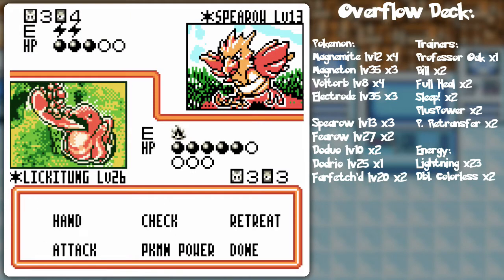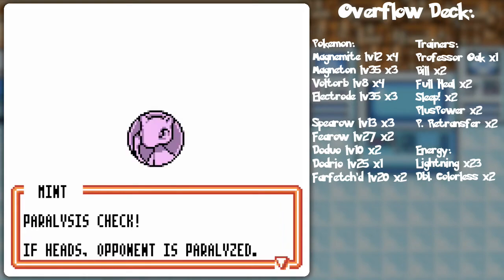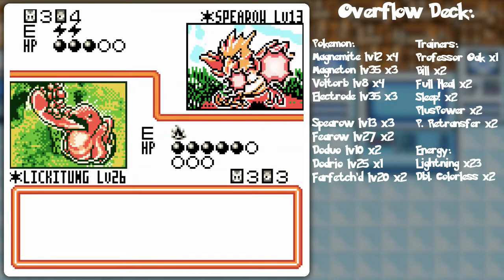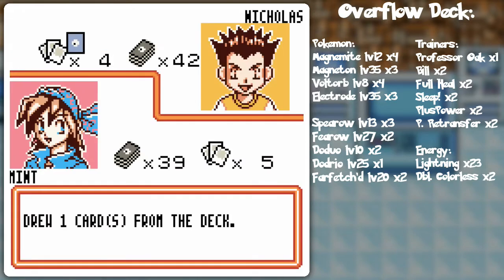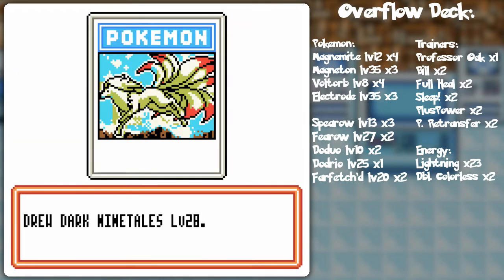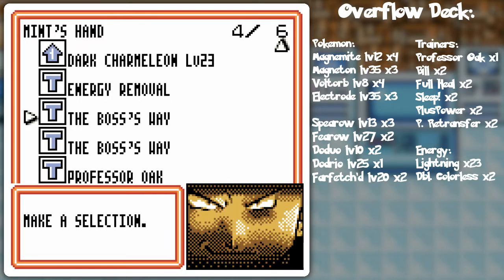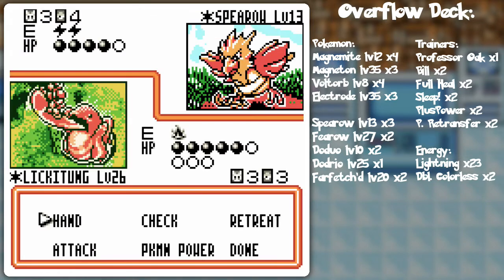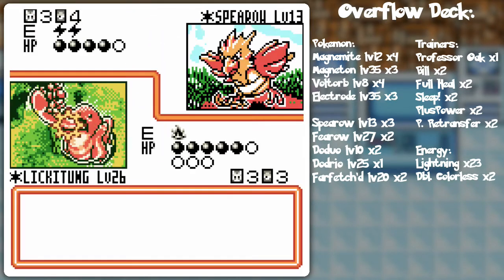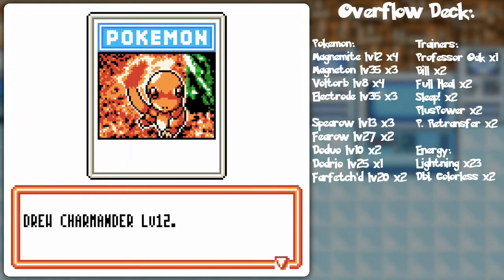Watch me get a Charmander on the next turn — I probably should just plop it in play because when I use Professor Oak I'm gonna get a bunch of fire energy anyway. I'm holding on to these Boss's Ways and it's probably going to be completely useless. Let's finish off the Spearow, call it a turn, and grab another prize card — just been nicking away 10 damage at a time. The way things are going I could have been switching with Lickitung.